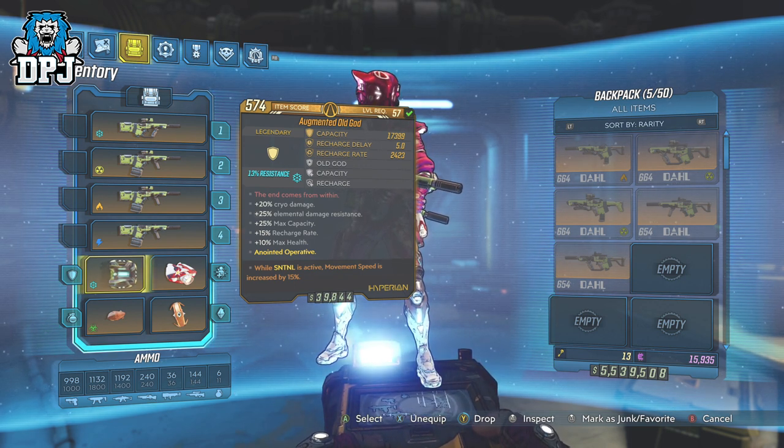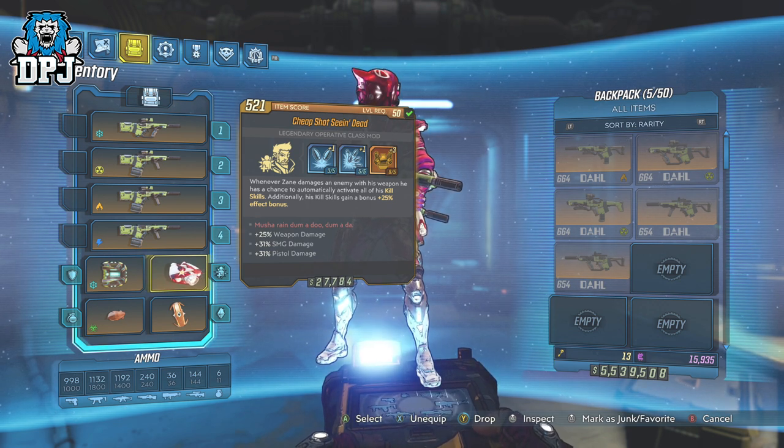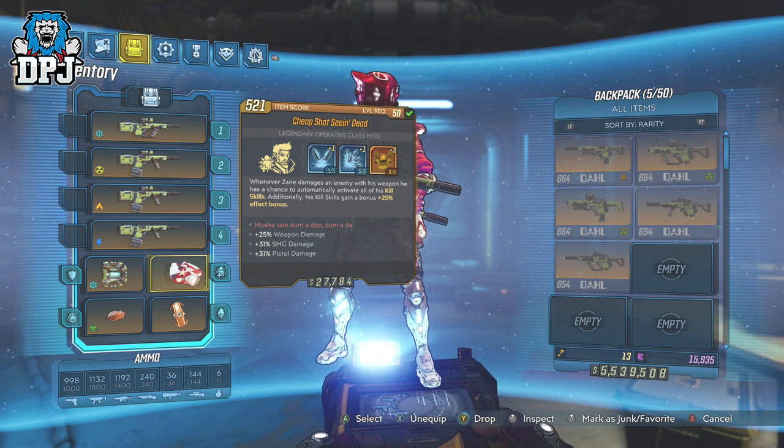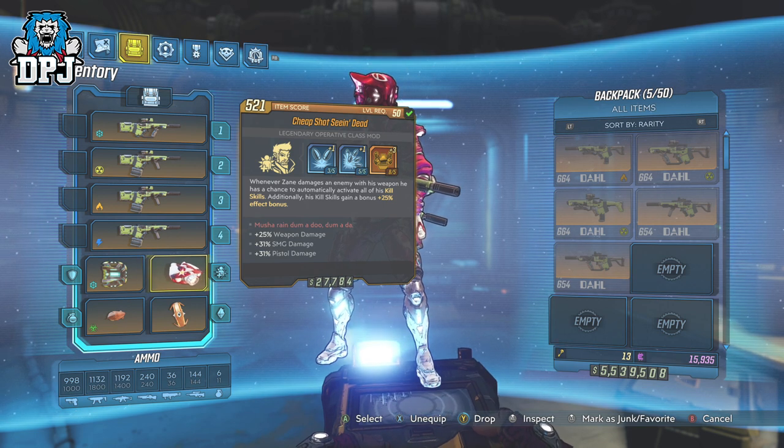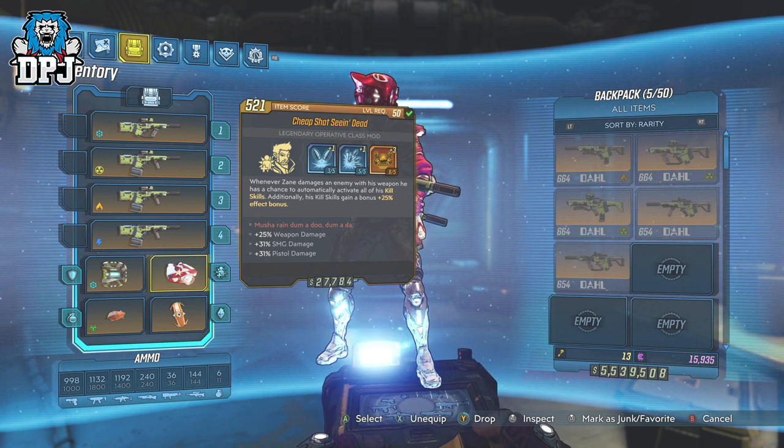The 200% while action skill active anointment is still good and will be great for this build. But if you can land Sentinel Cryo anointments on the Kaosens, that's even better. The cryo Old God is in my opinion the best one to go for, and it's a world drop from Xylourgos. The class mod we're using is the Seeing Dead — I aimed for extra mag space, but the trio you definitely want is SMG damage, weapon damage, and magazine size increase. Seeing Dead is a world drop from the Handsome Jackpot.